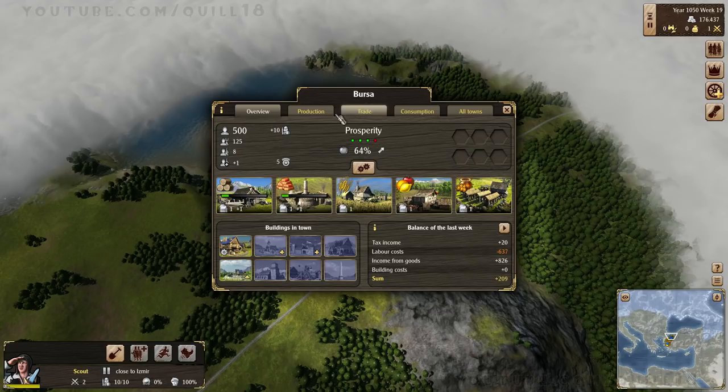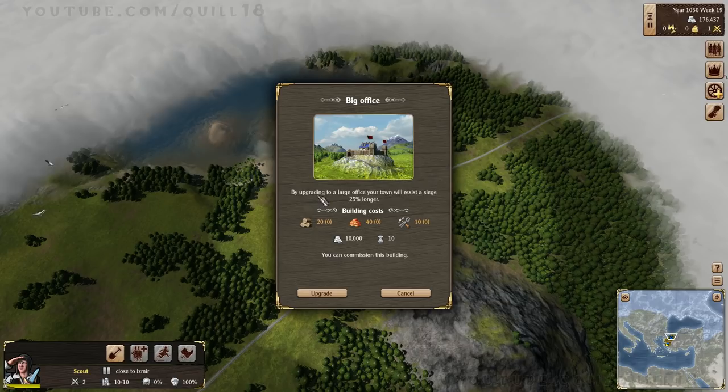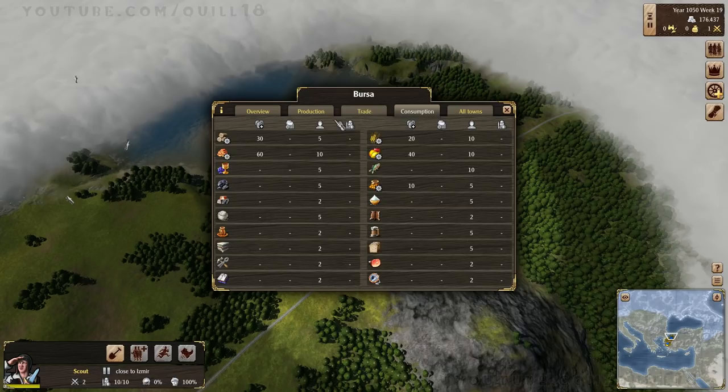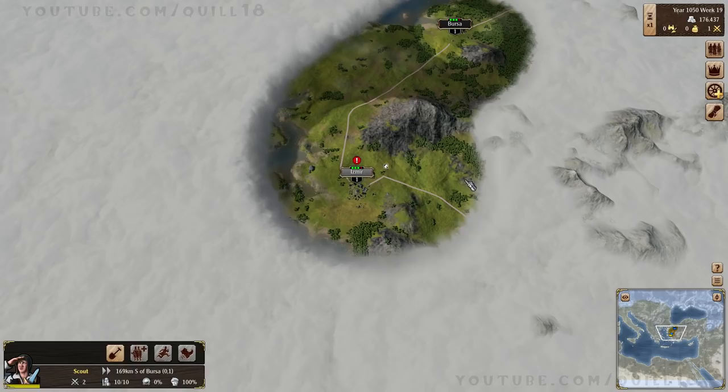Our trader is still going — it's going to take a little bit longer. We've got the ability to build extra carts for a trader and upgrade our office. I don't think we have to be worried about sieges quite yet. I haven't actually done any real combat in the game, so I'm curious to see exactly how it will go. You can see our town automatically consumes a certain amount of stuff, but we are producing more than we consume. Let's grab our scout and explore a little bit more — we could discover a whole other town right away.